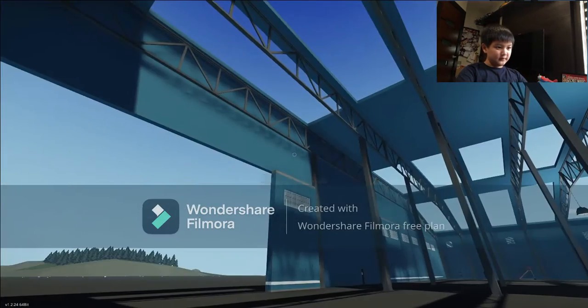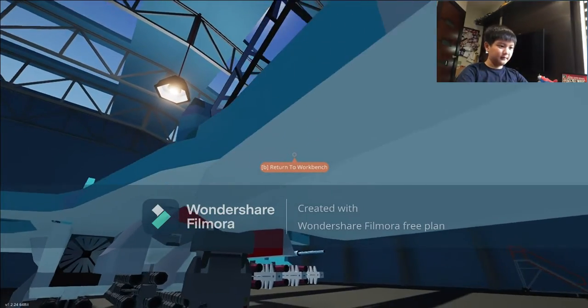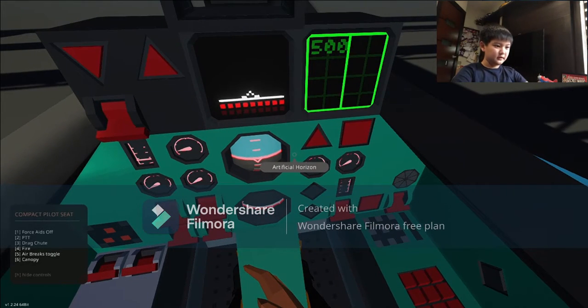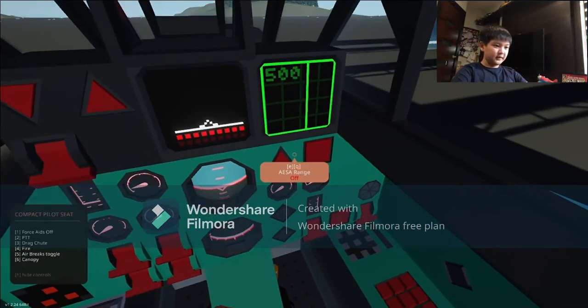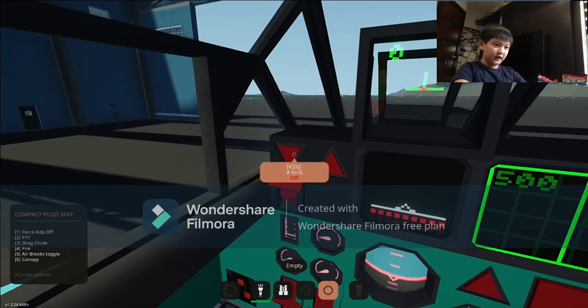I need to hop into the jet. You can see on the side there are controls and stuff. Press number six and we'll close the canopy. Power is already on, so I might as well turn on the master arm. And with some jets you can select air-to-ground, which is A-G, or A-A, which is air-to-air.